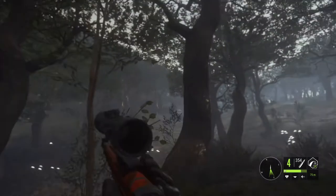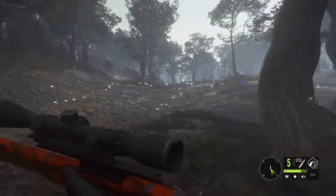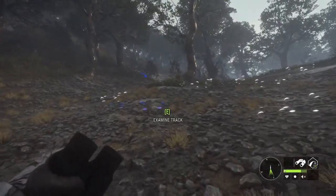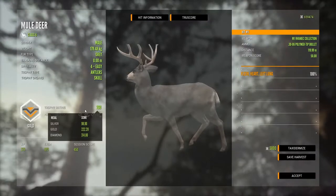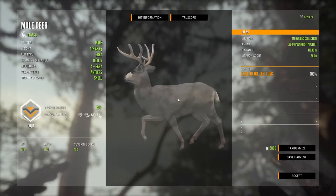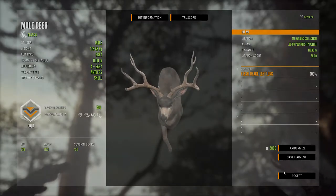That actually worked a lot better than I thought it would with that shot. So that was a hard shot on the trot — not too bad. You can see the absolute number of Mule Deer that are back here. I'll pick this guy up real quick and show the score, then we will continue hunting Mule Deer. Here he is — nothing crazy special. 260, a pretty good gold — I didn't even realize it was a gray. My bad, it was a gray. Hit him right in the heart. Nothing too special, so we'll move on.